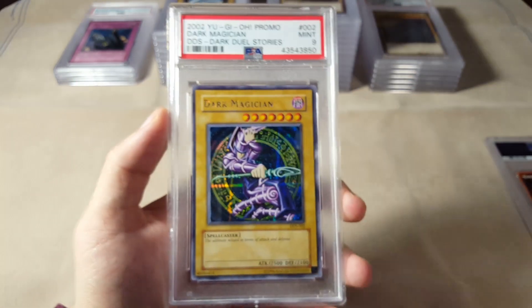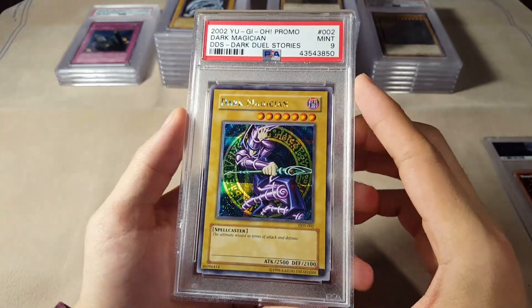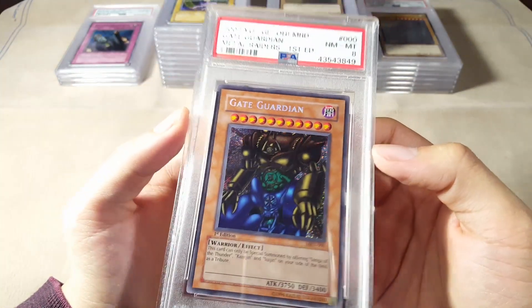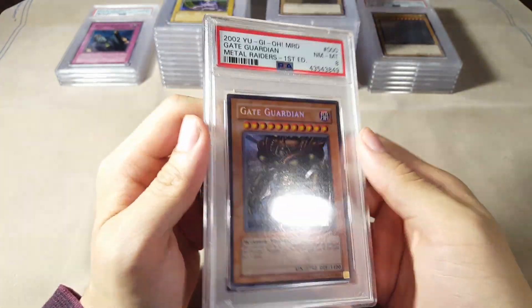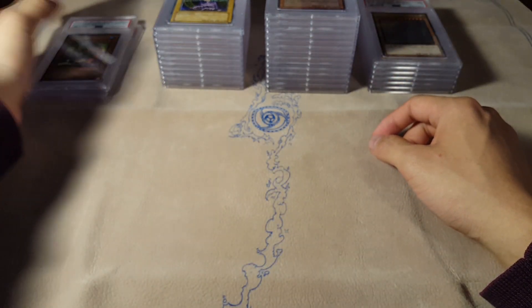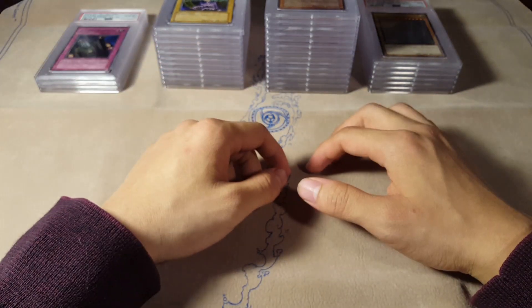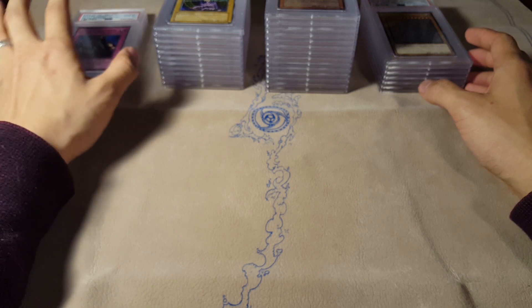We've got a Mint 9 on the Dark Magician from Dark Duel Stories — an absolutely gorgeous card on camera. It really doesn't get more shiny than Dark Duel Stories, guys — amazing prismatic rare. Last card — can we get a 10? No, we can't. We got another Near Mint to Mint 8 Gate Guardian. Not the best submission, but you kind of tell from the beginning. Definitely subscribe to the channel — probably going to end up selling the Solemn Judgment since I wasn't actually expecting it to get a 10.